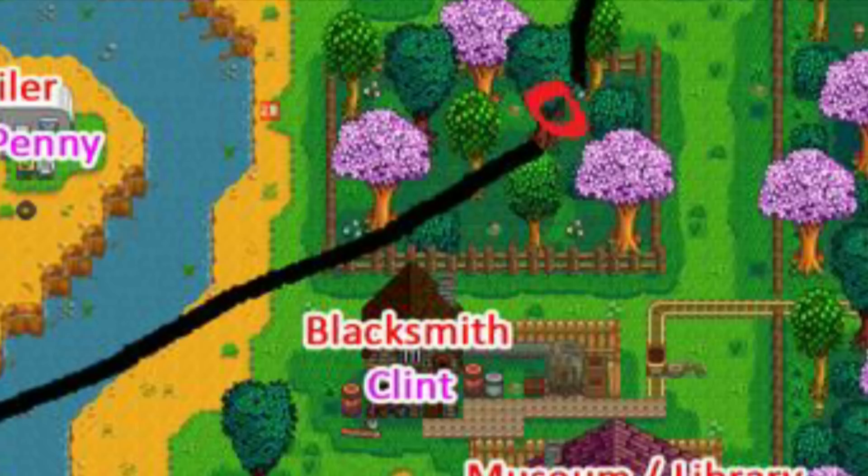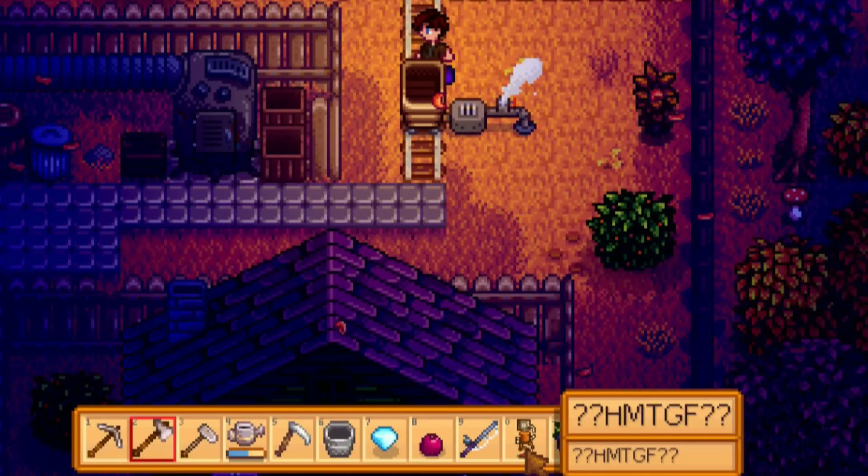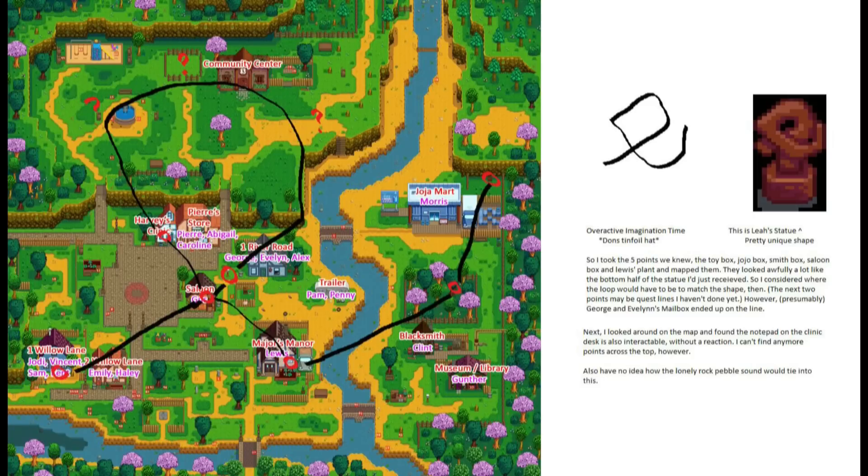With these boxes — for example with the blacksmith, if you put a super cucumber in you will get a statue, just a random statue you can use as furniture. There are believed to be five of these statues with five specific items that go in specific boxes. If you put duck mayonnaise in one of the boxes you'll get another different statue. We've worked out three of the five items as a community, and we're still trying to work out the other two. The loop in this statue is spot on — it's an exact recreation and it does match those locations, so it could be coincidence or it could be intentional.